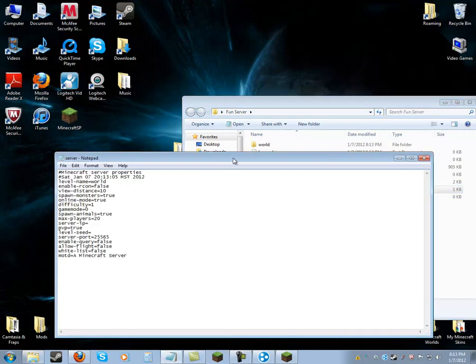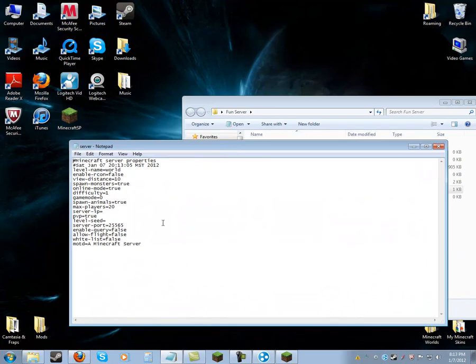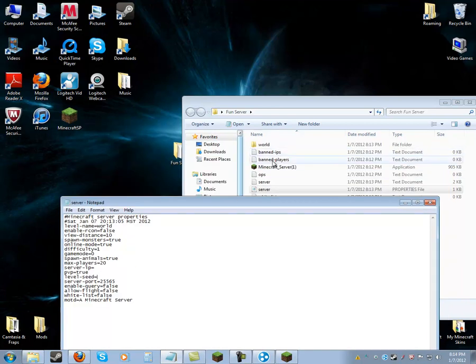Not server.properties if you see that — it's just 'server.' Open that with Notepad and let's go through this. This is the message of the day — you can change that to whatever you want. Whitelist — you don't have to mess with that. Enable query — I don't know what that is. Server port should be 25565, that's the Minecraft server port. For example, Terraria I think is a lot of sevens. If you have a seed, type it in, but once you do that you'll have to delete the world and run it again.